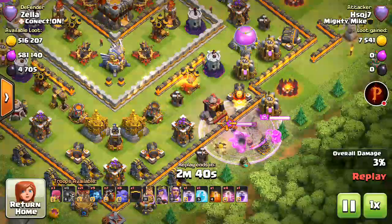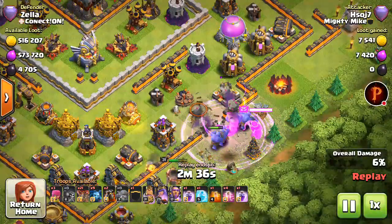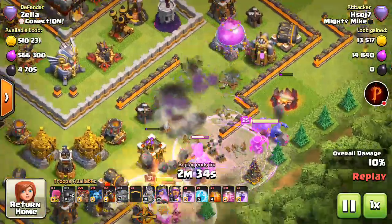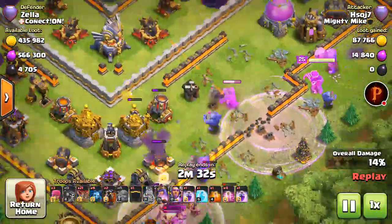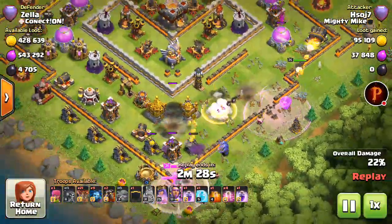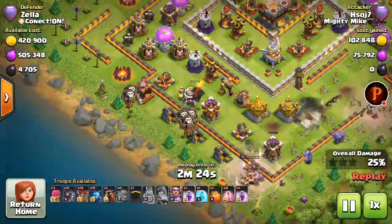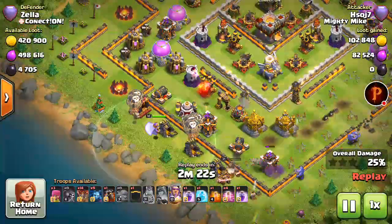He's doing a little kill squad with his bowlers, trying to take out the air defense — that went down so fast, it's not even funny. His kill squad is almost over now; he's gonna drop into bowlers, balloons, and Grand Warden.